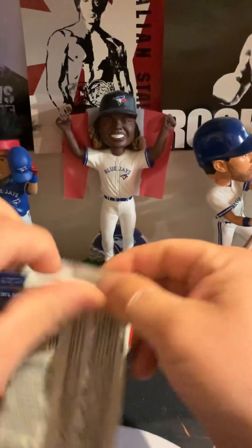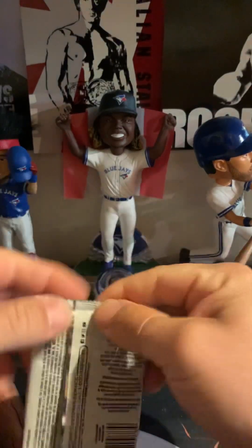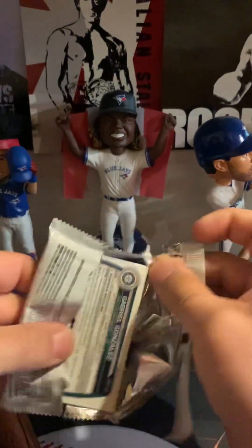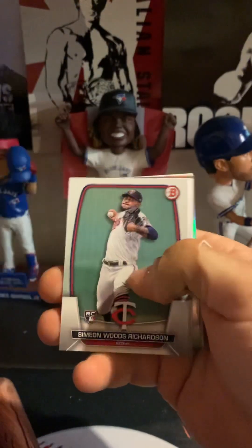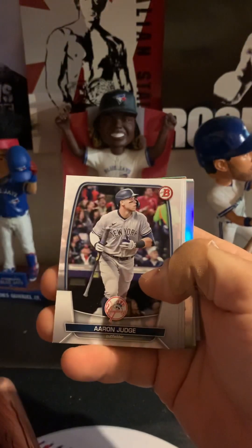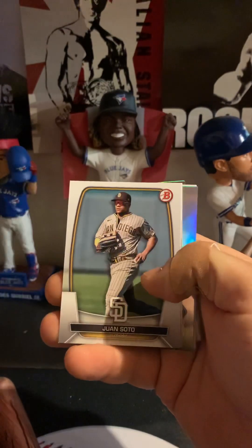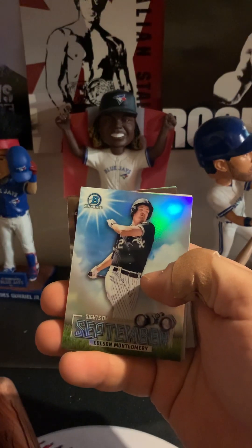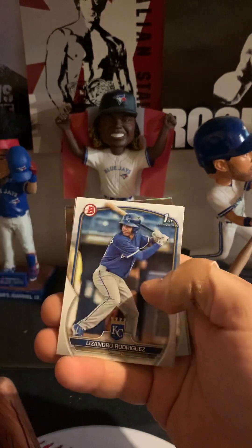Nothing too crazy yet. I've seen a ton of fire getting pulled — I'm in Neo The One, check out some of his rips on this, it is fire, he's pulled some biggies, some great cards. Vinnie Pasquantino rookie nice, Simeon Woods Richardson, Aaron Judge, Jordan Diaz, Eugenio Suarez, Juan Soto, Luano Nola, Nolan Arenado, Colson Montgomery, another Gavin Cross.